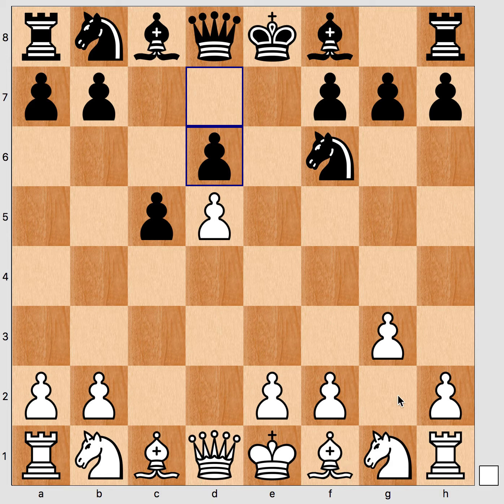It's a main line — white also plays g3, Bg2 in those lines — but the idea for black is that white is forced to leave the Catalan lines and enter Benoni lines. The Benoni is typically very sharp with a lot of chances for black, and this might be a psychological advantage if white was hoping for a Catalan.